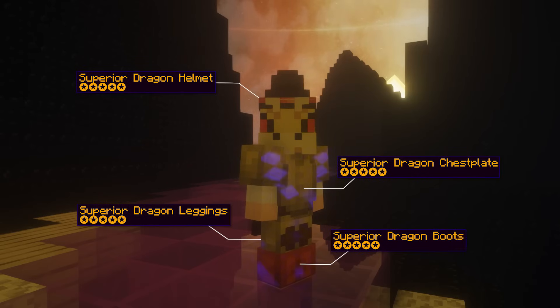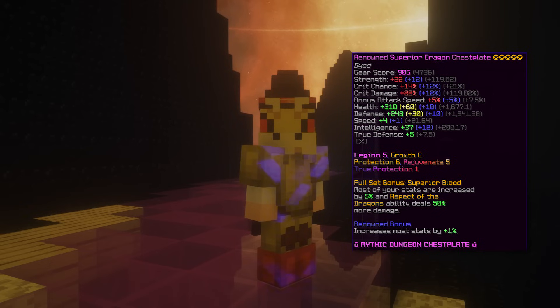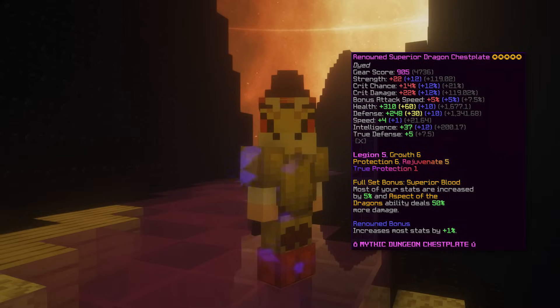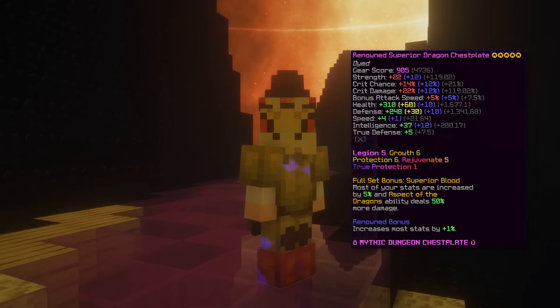The seventh armor set is Superior Armor, dungeonized. This armor is worse than the Shadow Assassin in terms of damage but has a good amount of effective HP. It's not really recommended nowadays but I did want to mention it just in case. Just keep in mind that this armor no longer has a Catacomb requirement.